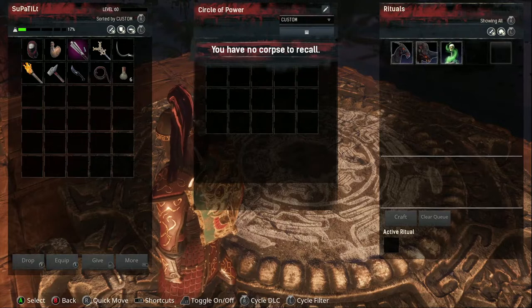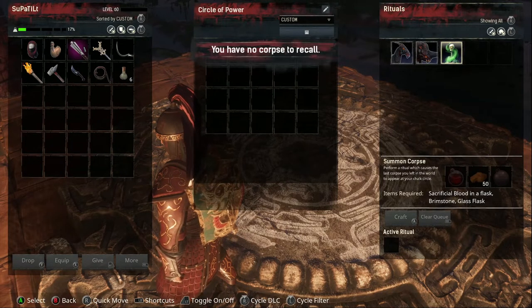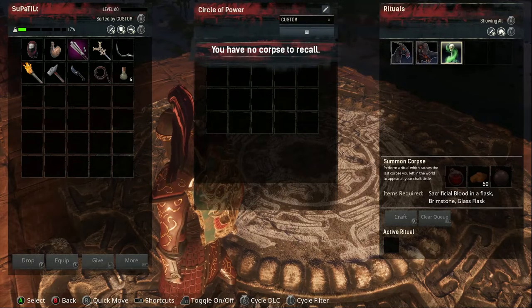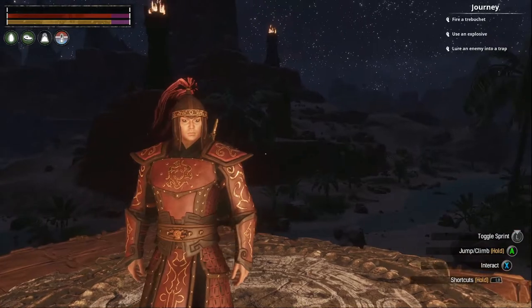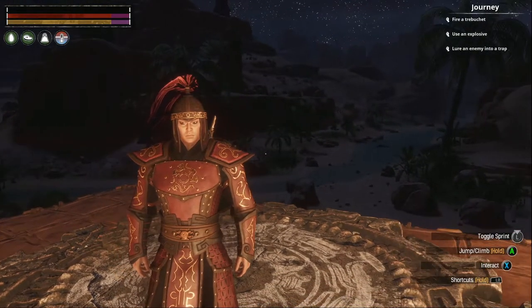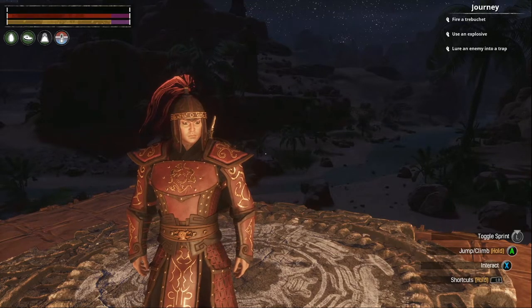Summon corpse - you can summon your corpse, which causes a death penalty though. What do I need for that? Just blood - that's not hard at all. Alright, well I guess that'll be it for this one - y'all take care and have a good one.